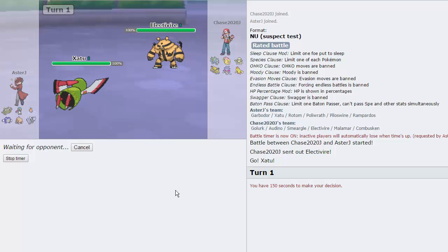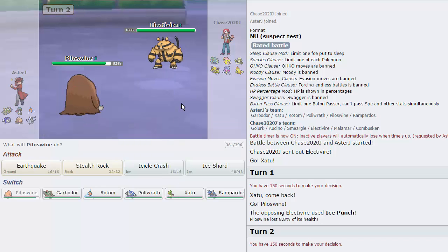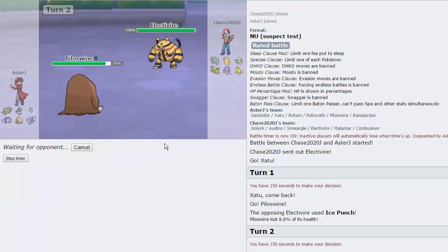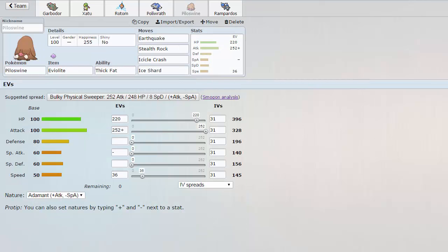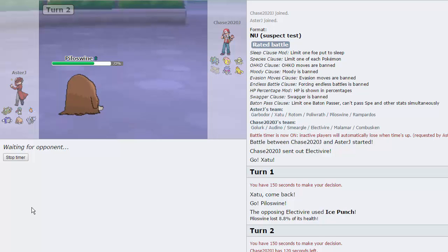He chooses to lead with Electivire, which is a very good lead on his part. I can just go into Piloswine on this - I very much doubt he would go for anything other than an Electric move on the first turn. It's his best play. He's able to get out of here relatively easily, and I can get a free switch into my Piloswine right now. He goes for an Ice Punch - it does absolutely nothing. His entire team is grounded, so I'm just going to go for an EQ right here. I'm not even going to bother with Rocks right now, because if he switches in something that can take an EQ, then I can set up Rocks on that after. So it's not a big deal. Hopefully he switches into Combusken or something. Piloswine is base 100 max attack at 328, so nothing to laugh at. We take that Fire Punch no problem and knock out the Electivire.